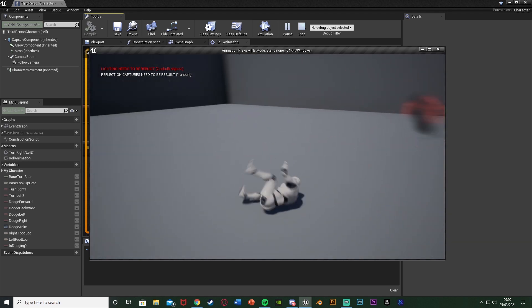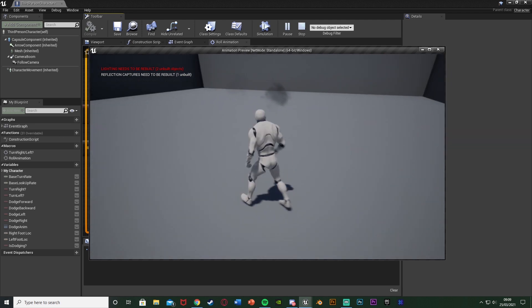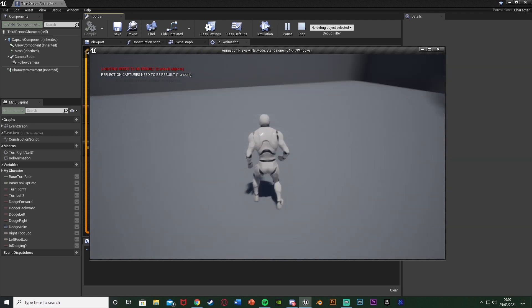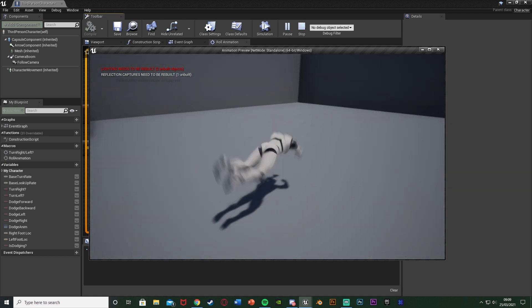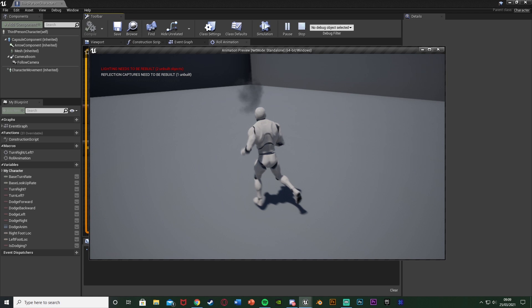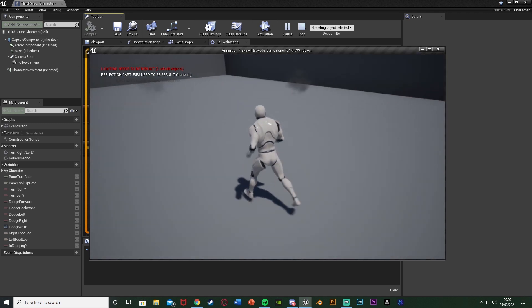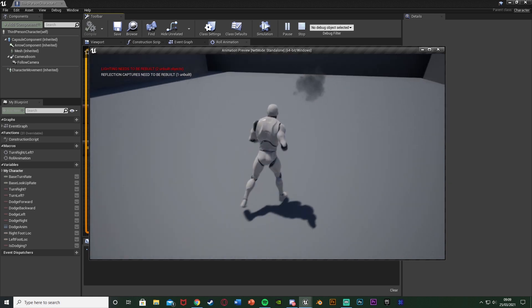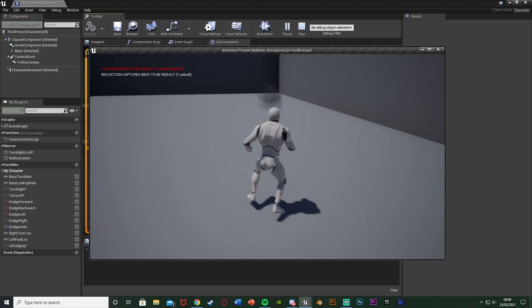I think that'll be it for this video. I've shown you how to improve the dodge and set up two different mechanics of spawning emitters when dodging — either attached to the player or at the world location. The functionality works great and you can improve it a lot by just changing the emitter. Thanks so much for watching, I hope you enjoyed and found it helpful. If you did, make sure to like and subscribe down below — thanks and I'll see you in the next one.